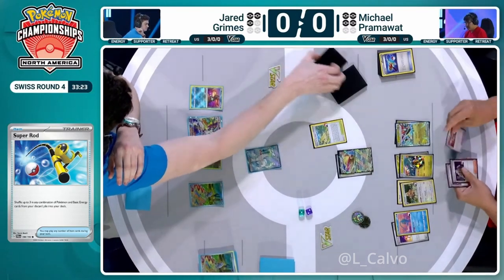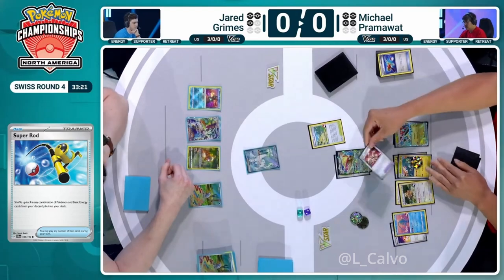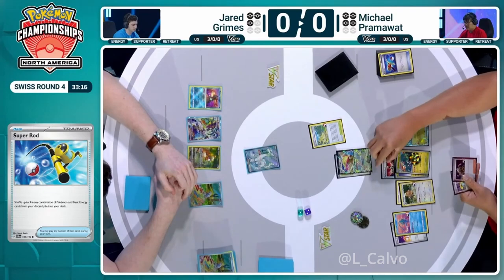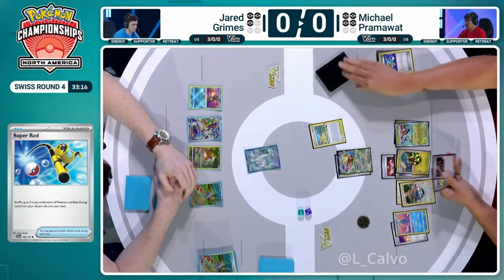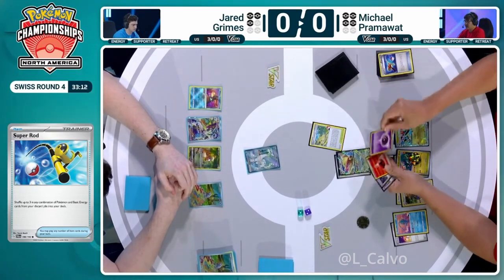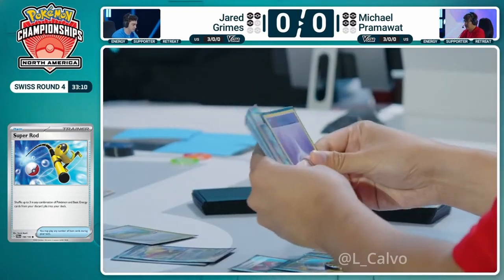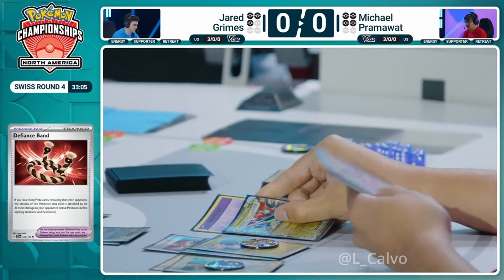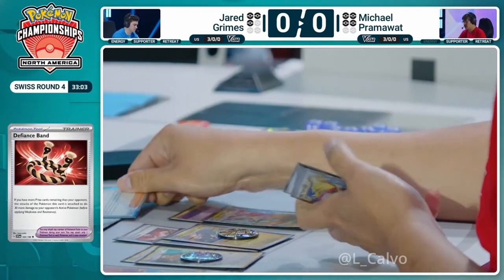The problem with taking out Bidoof is you let Jared just bring a Chien Pao back into the active, and if he's got enough energy he will just return KO, and at that point it's largely the game. There's no perfect answer here for Pram. A Mela would have solved every issue here — Mela's not really a fantastic supporter card, but it does have synergy with Dragapult because of that fire energy attack cost. It looks like Michael is going to have to try and take this off-turn still. He's going to use Vibril first — he does find a decent number of energy cards. It is going to be on to Dragapult EX — this kind of tells Jared: look, I've got no energy accelerator.